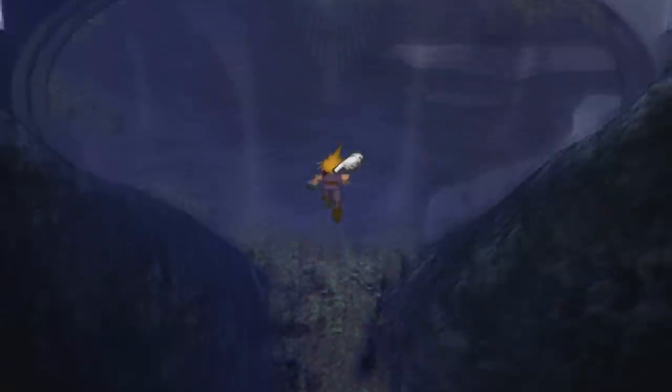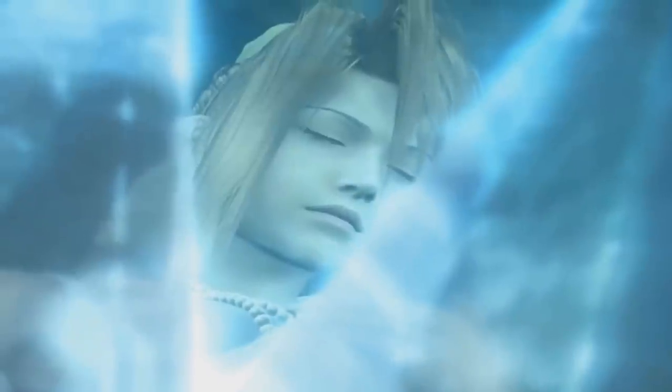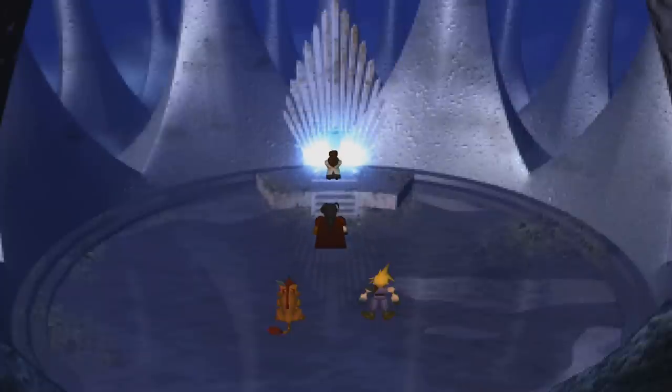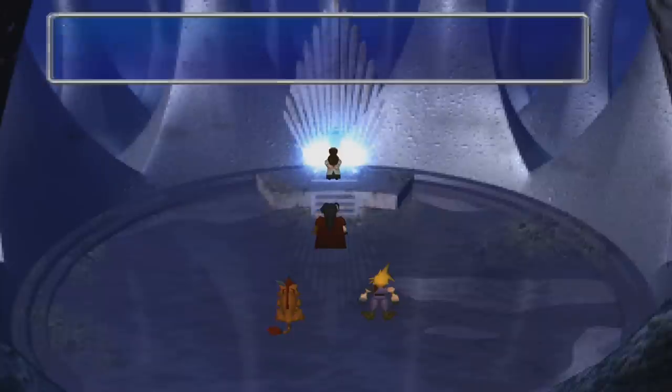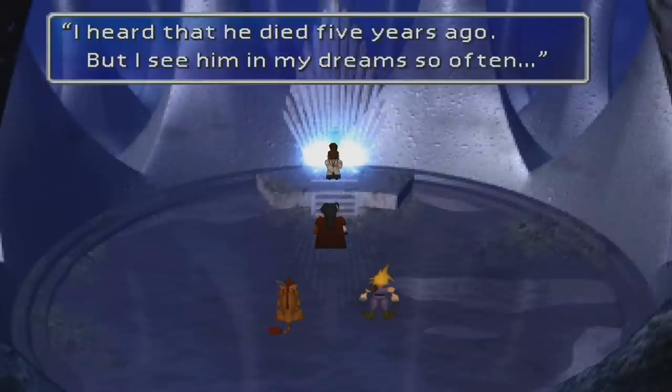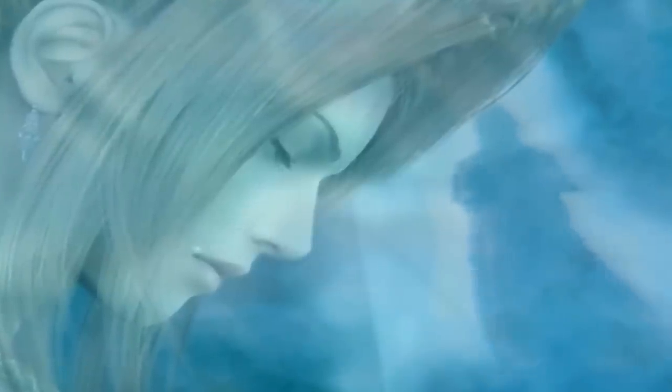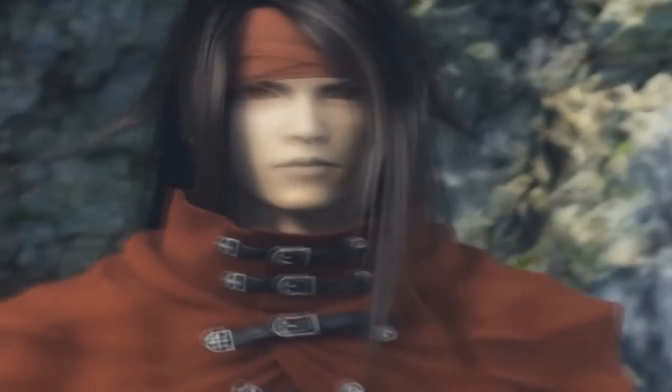If the player leaves the cave and comes back, Lucretia will be gone, but Dirge of Cerberus reveals that Lucretia is actually encased in a Mako crystal because she feels guilty for Vincent's past. To sum up Vincent and Lucretia's relationship: Vincent throws a pity party because of Lucretia and sleeps for 30 years, and Lucretia throws a pity party because of Vincent and encases herself in a crystal. Three years later, at the end of Dirge of Cerberus, Vincent returns to the cave. He thanks Lucretia, and as he exits, a tear can be seen rolling down her face, meaning that she is actually still alive inside that crystal — in that cave — forever.